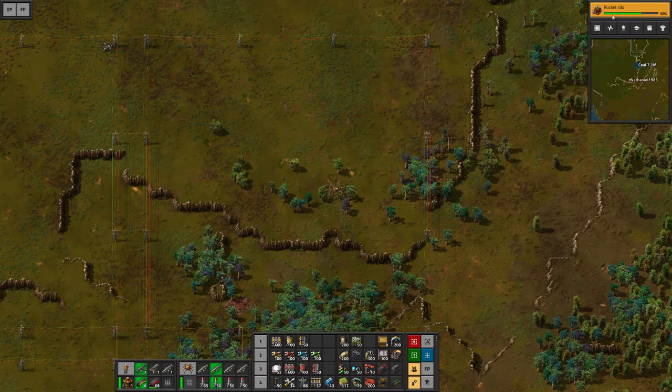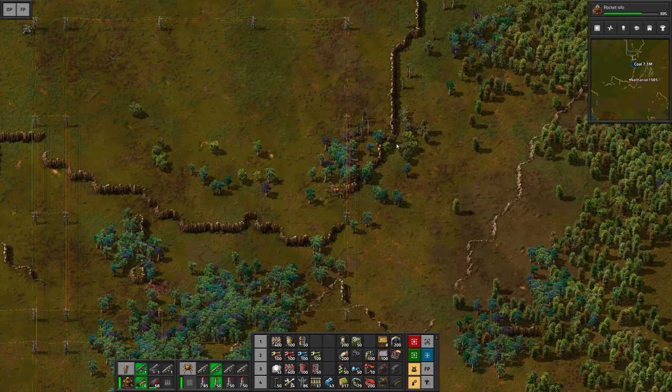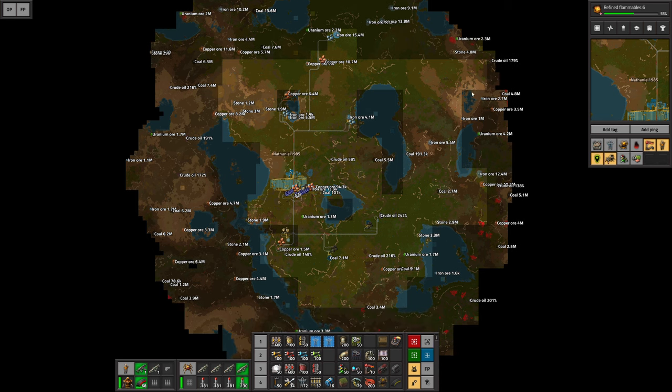It's hopefully going to be a little bit of a different approach, and I think it might even work a little bit better. While I'm researching the rocket silo and the white science pack, I will be trying to expand the grid slightly. I am back and it is a little bit later. I decided to go all the way out, and this is the area we are covering right now with our radar.